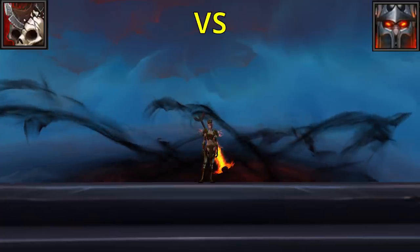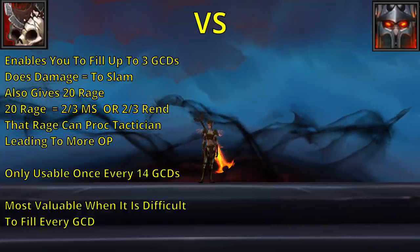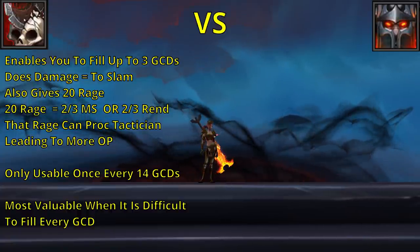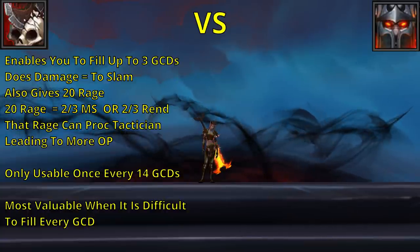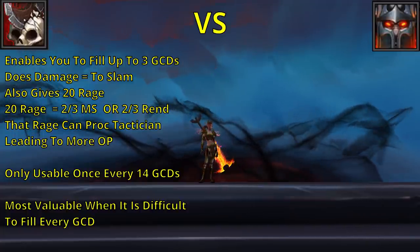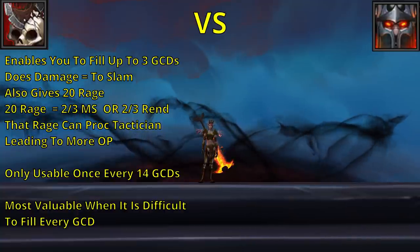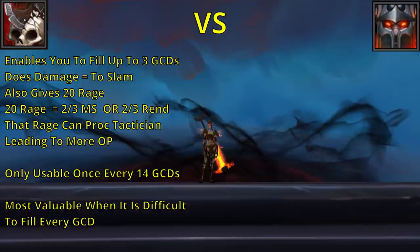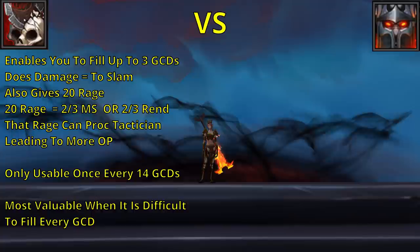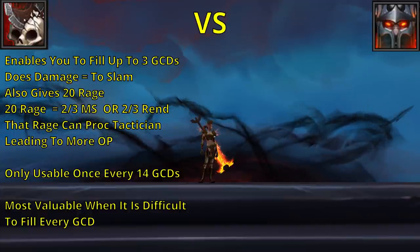Looking purely at the value provided by Sudden Death versus SkullSplitter: SkullSplitter provides us with Rage that we can then convert into more damage, and there's also the damage it does itself, which is equivalent to what a Slam will do. It's able to provide its value once every 14 global cooldowns — a Slam every 14 GCDs plus 20 Rage every 14 GCDs. In the best case scenario, the damage provided by the 20 Rage is either going to be the value of two-thirds of a Rend or two-thirds of a Mortal Strike. Also, because this Rage gets spent, it has a chance to proc Tactician, meaning we can use Overpower, which also increases the damage of Mortal Strike. So there's a really long compounding value provided by getting that extra Rage.